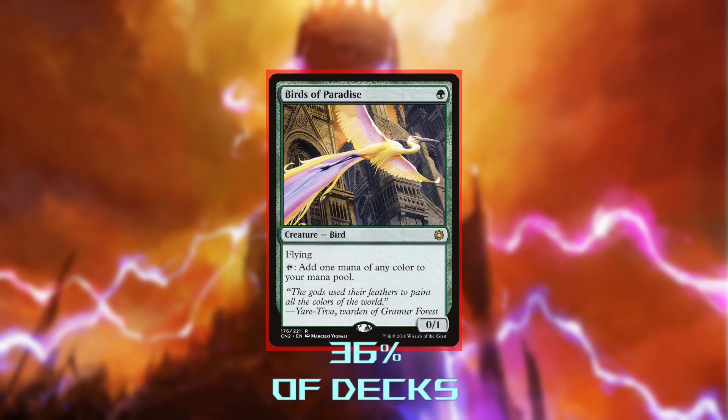Birds of Paradise is a mana dork — and an expensive one at that — but we're only a 2-color deck, so the mana fixing it brings isn't especially relevant for us, and the mana ramp it gives us is really weak in the face of all of our land ramp.